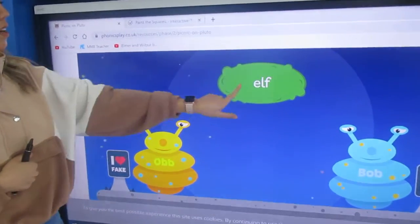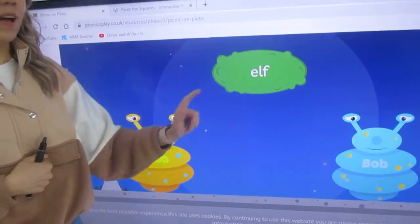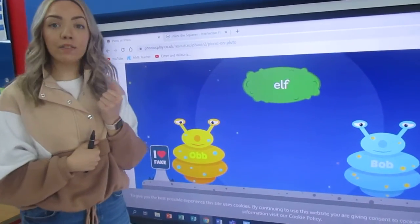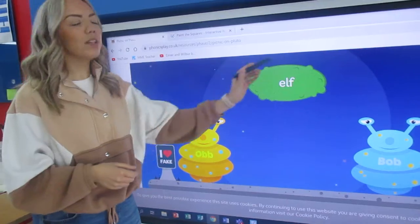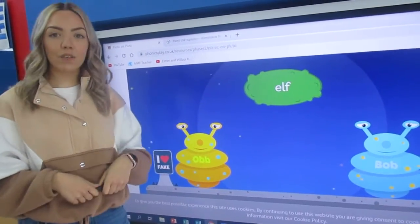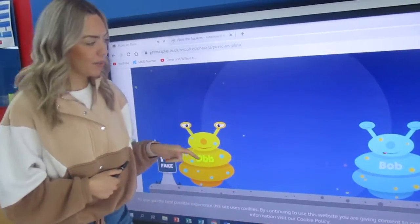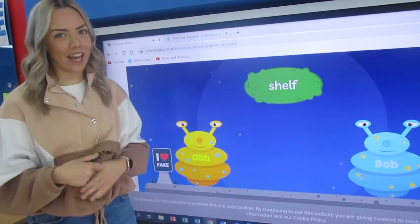Ready for the next one? Elf. Elf. Is elf a real word? Yes, it is. We know what an elf is — we know that an elf is somebody who might help Santa. So I think that's a real word too. Big thumbs up, shall we give it to Bob? Super job. He's getting full! Super job, year one — are we ready for our next word?